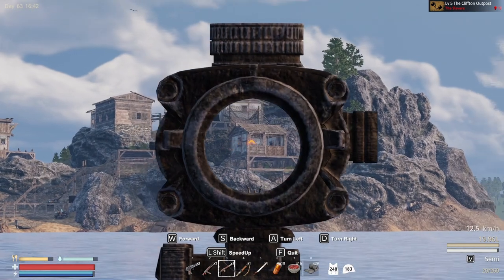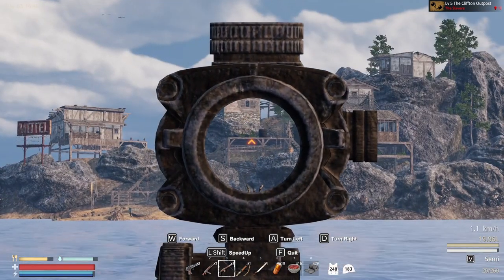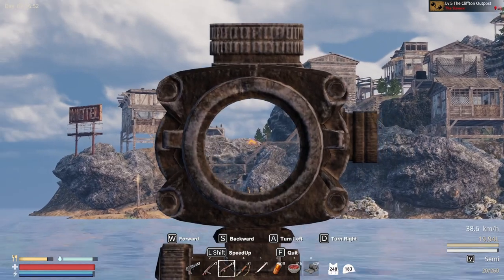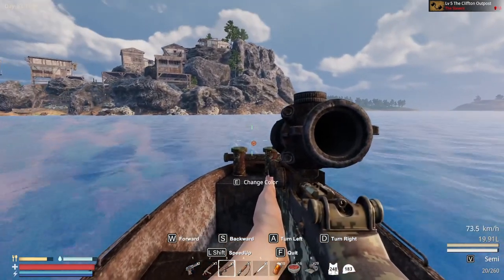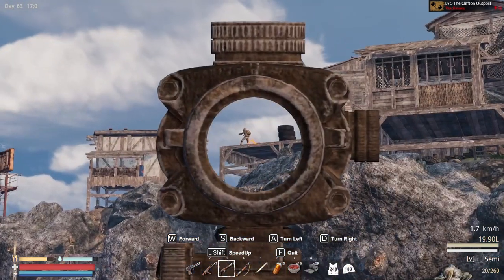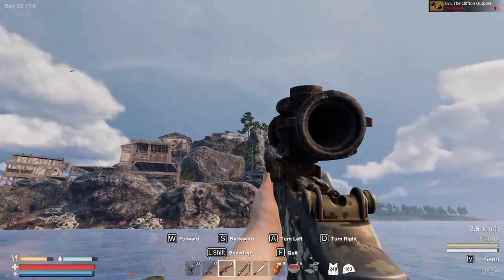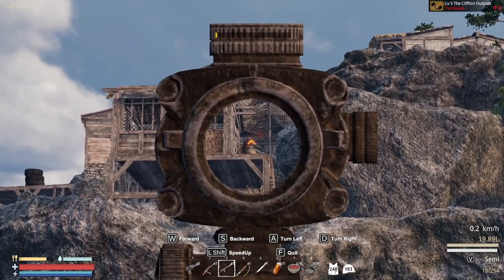Oh my god, this is gonna be painful. So 18 slavers — that's what we have here, none of them popped into existence yet. Let's not get in there because they could shoot us from all sides. Let's get through this side and maybe we'll be able to snipe them. Got one — 17 left. Another one just popped into existence — 16.